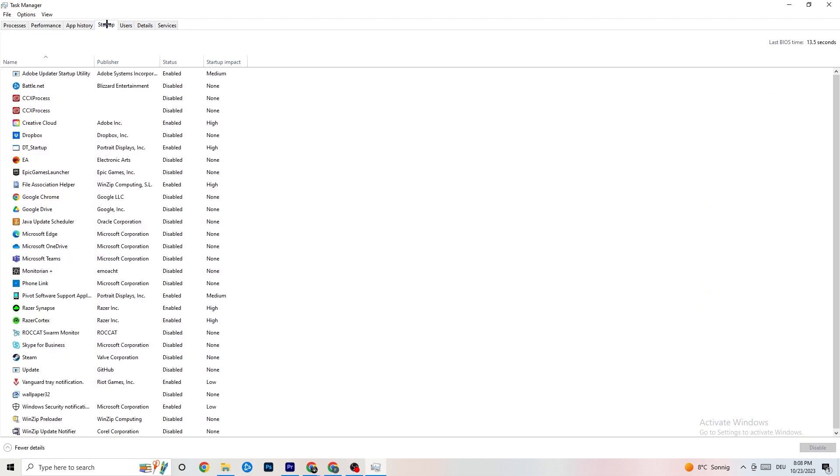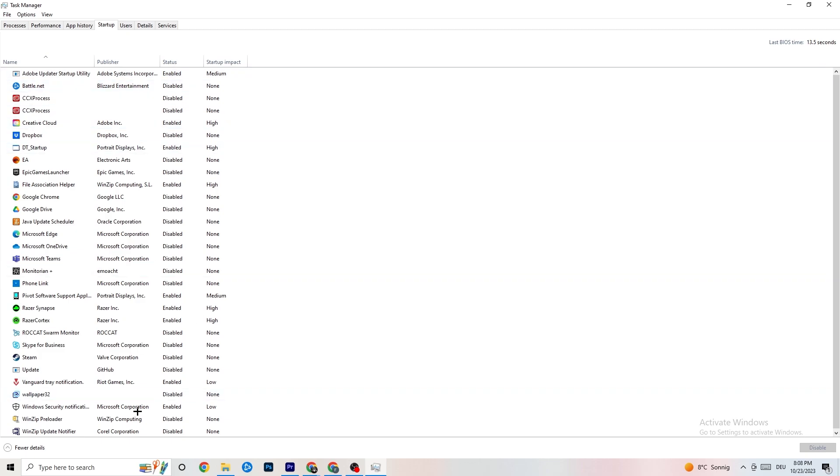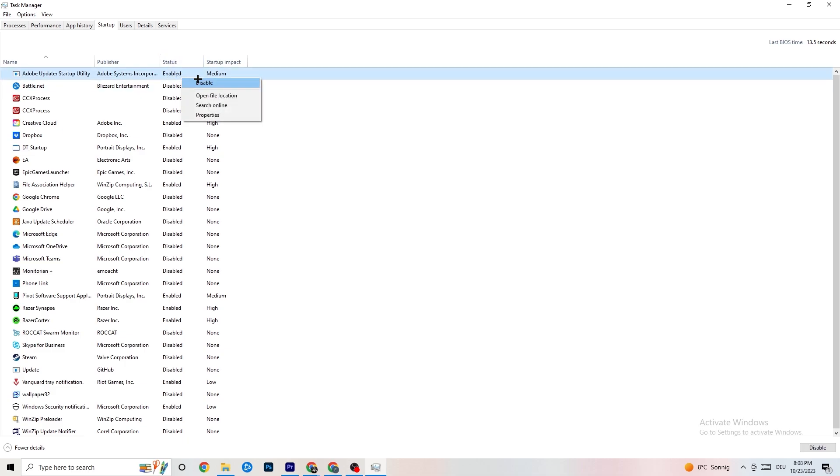Then click on 'Startup' in Task Manager. I've disabled nearly everything. Disable every single program that auto-starts in the background to decrease GPU or CPU usage. For example, right-click Adobe Update and click 'Disable.' Do that for every program you don't need. Then close Task Manager.